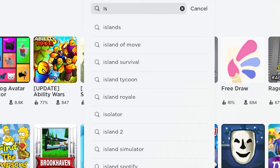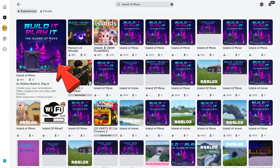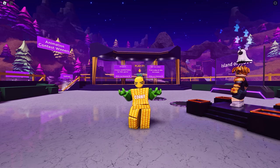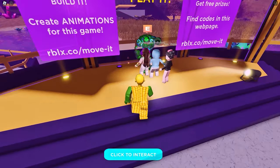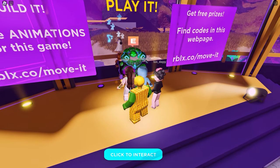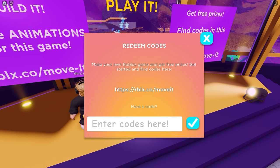Next, search and join this game called Island of Move. To get the free items in this game, you need to talk to the NPC — follow me. Here it is. Now click the 'Click to Interact' button, then select 'Redeem Code'. You may pause this video to get all the codes.